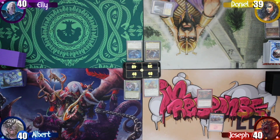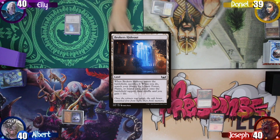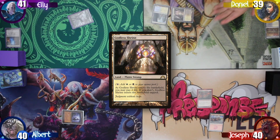I then start my turn, playing a tapped Arcane Sanctum and pass. Ellie then draws and plays a Broker's Hideout. She then sacks it, gains a life, and finds a Forest to the battlefield tapped. Daniel starts his next turn, just playing a tapped Godless Shrine and passes.